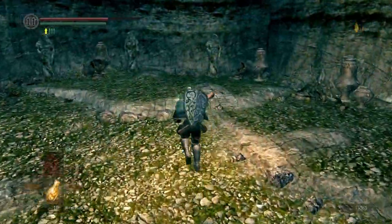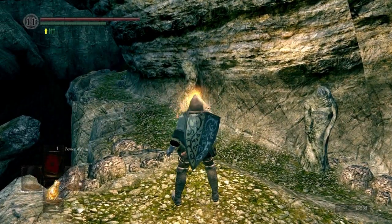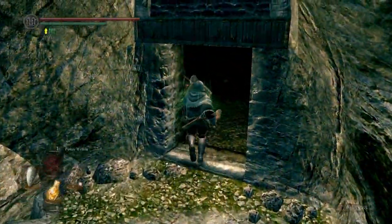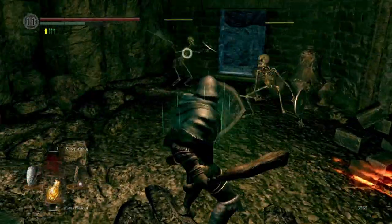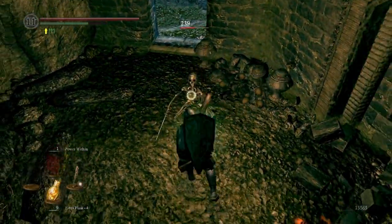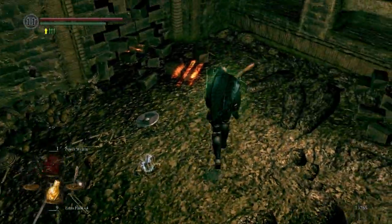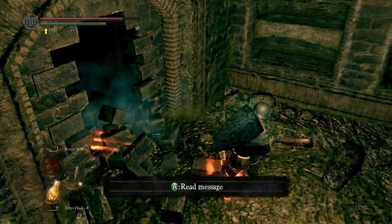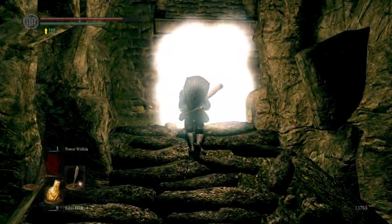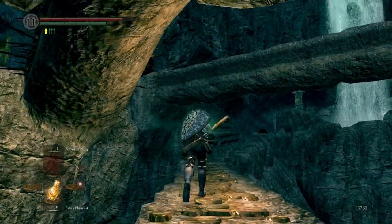Take these guys out. When we dropped down through the hole in the roof, there was a room behind us. Don't go in there yet — there's a prowling demon in there, but we'll go back for him later. There are two enemies waiting to ambush you in here, and there's a dodgy-looking wall, so you can probably guess you can break through it. This is the room that the fog gate at the opposite end of the bridge connects to, so it's a quick shortcut to the bonfire.